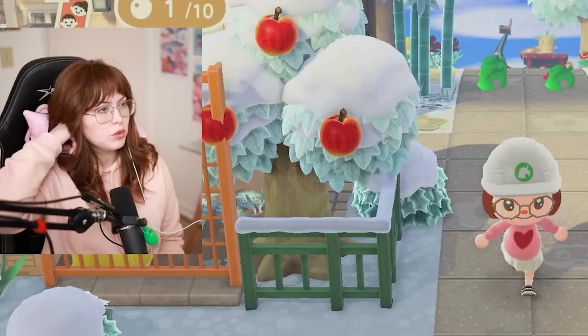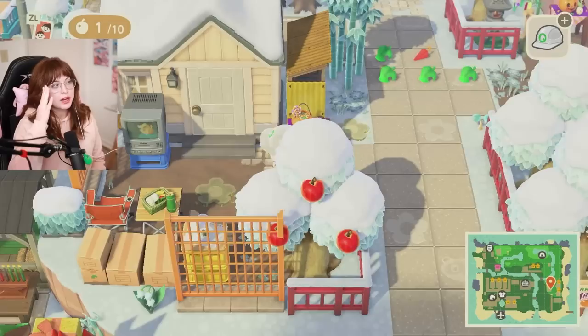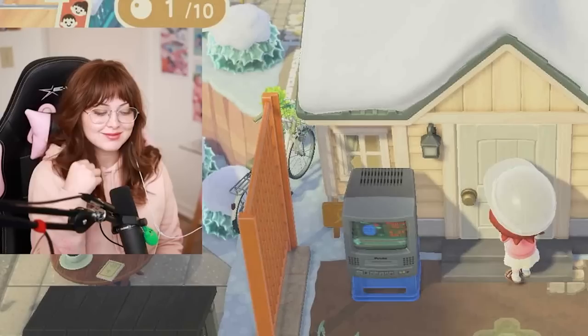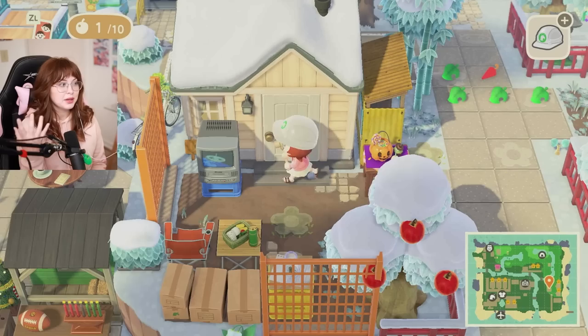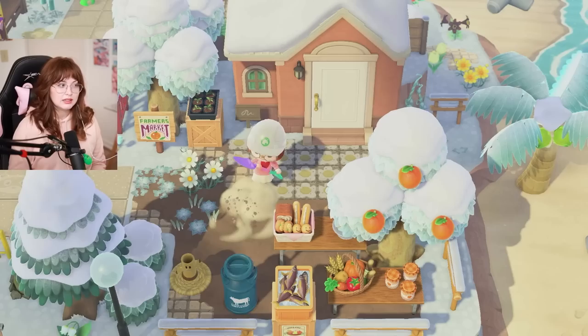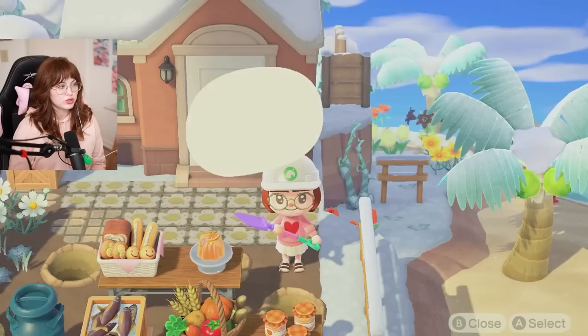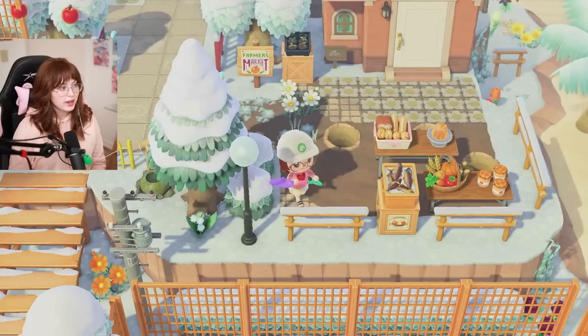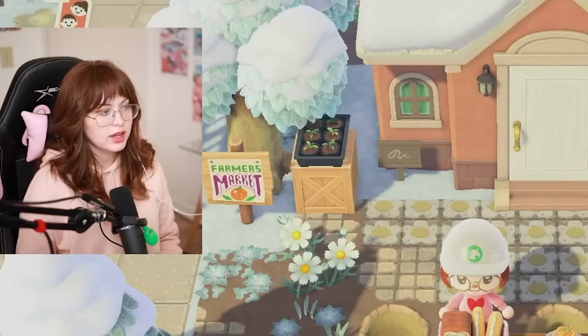We can work on all three of these simultaneously because I've got to change out all these fences. Loving the red fences with the pink houses. One thing I did forget to mention — Punchy was sick when I was doing all the house renovations, so Tom Nook actually wouldn't let me renovate Punchy's house because he was sick. Fun fact. Punchy's house did not change; I would love to give him a red or pink roof, but maybe I'll do that later.